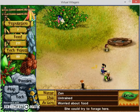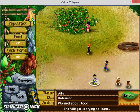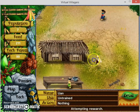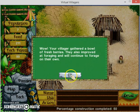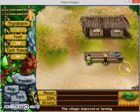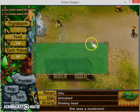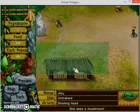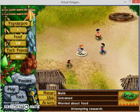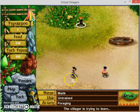This guy looks smart - let's set these guys to research. Unsuccessful research - I've been through this sometimes. No, not this guy - let's make this guy do that instead. Let's select these guys as researchers.